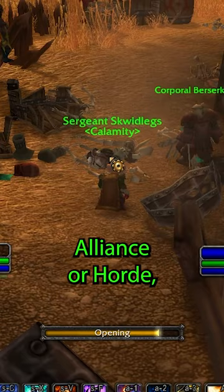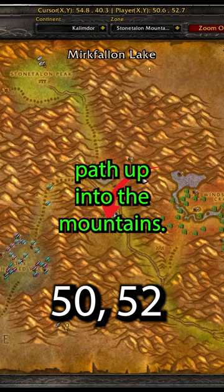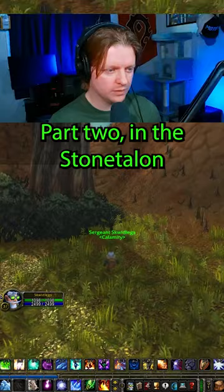Next up is going to be Stone Talon Mountains. You're going to be taking Webwinder Path up into the mountains — this is just north above Sunrock Retreat. Follow this, you'll find a little camp here. The Stone Talon section part two, you're going north up alongside the mountains here and opening this bag of dirt.